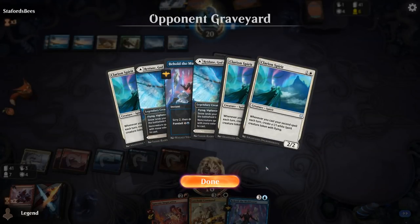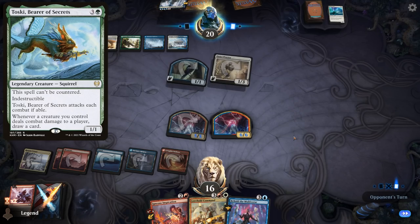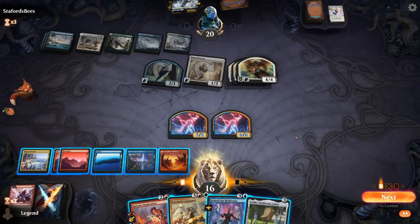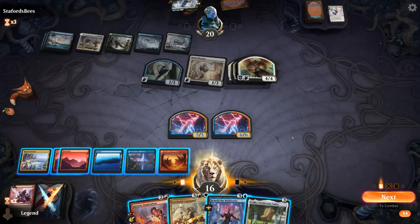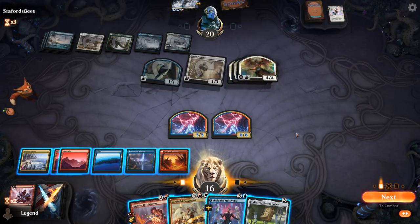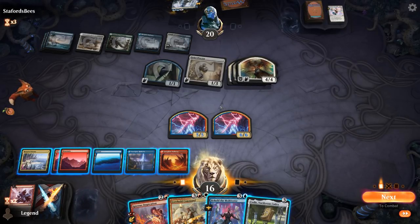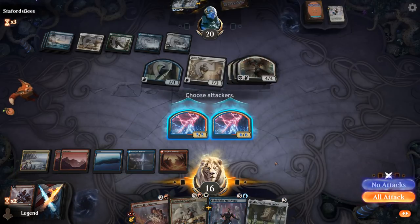We still don't really know what green is for — it could be Toski, which makes sense in a deck with a bunch of tokens. Starnheim Unleashed — making a bunch of Angels, that's scary. We found Kodi. Is it too little too late? The Weirds can attack — I'm fine if they trade. I could play Kodi, play Inspiration, or foretell Behold. If they block, I could make my team indestructible. Let's start by attacking.